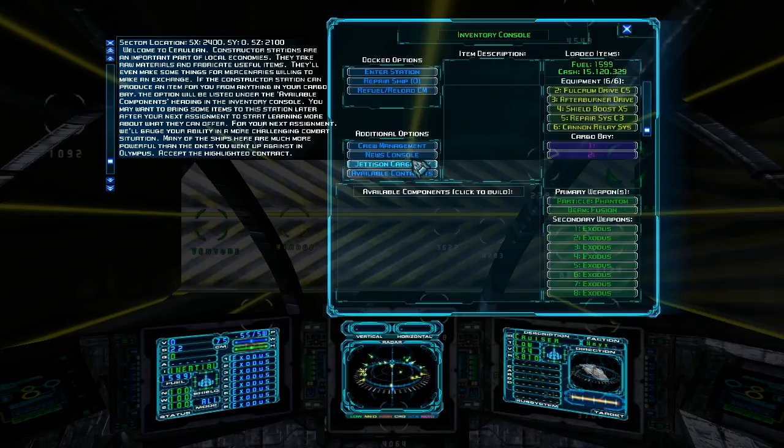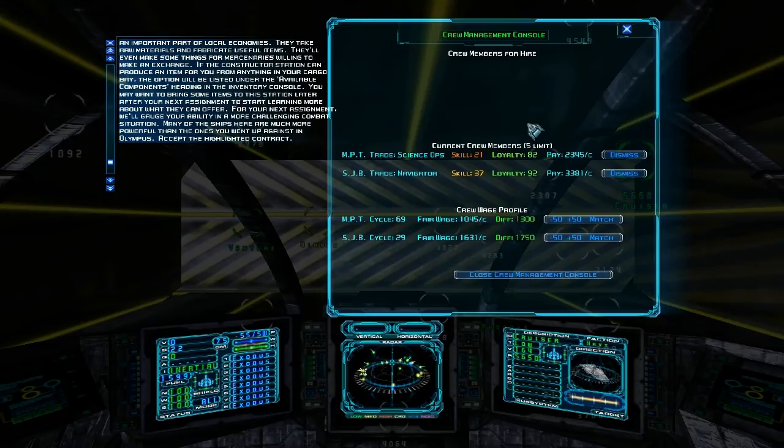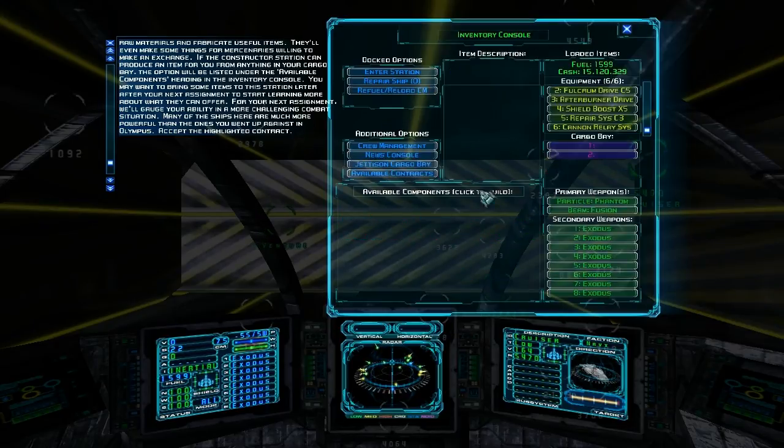The thing I've learned from crew members is good help is hard to find. I finally found an engineer, but he left me, and so did my weapon ops guy. From personal experience, it's best to pick crew members who have a high loyalty off the bat. So I've got my science ops and my navigator — they're the only crew members left; the others left me.